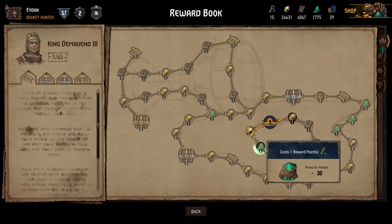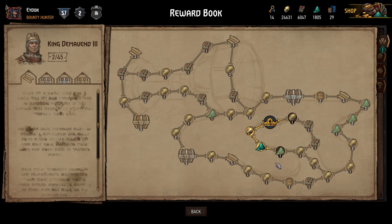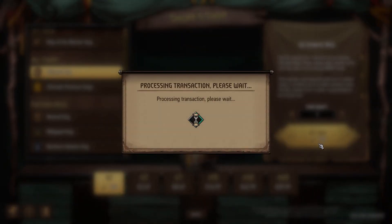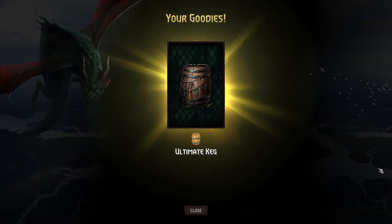Rewards keys are points that you can spend in the reward book to collect the other resources as well as custom edits. Ore is used to buy card kegs. This is the best way to collect new cards for your collection.